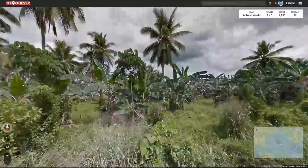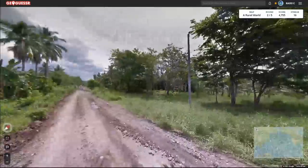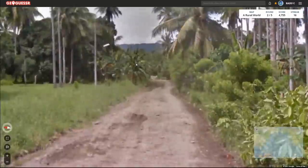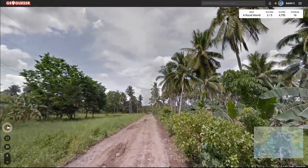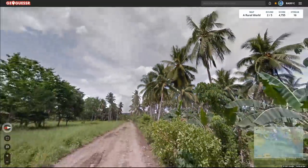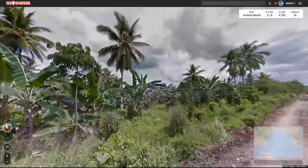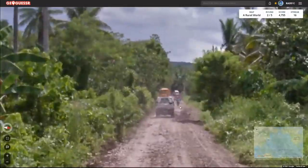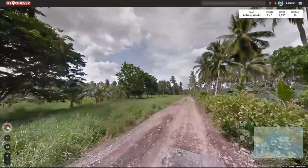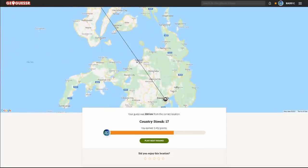Here we have a gray car, which only points me to one country — the Philippines. That's super helpful: only the Philippines has the gray car. These sorts of palms are extremely common in the Philippines, with that yellowish look to the leaves. Banana plants over here as well, something you see quite a bit in the Philippines. Definitely fits the Philippines landscape. It was Mindanao.